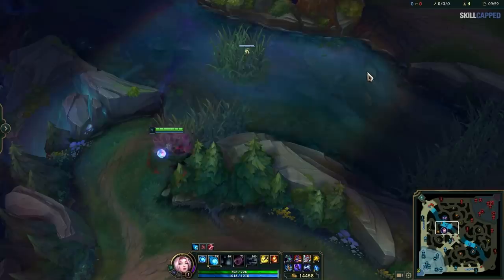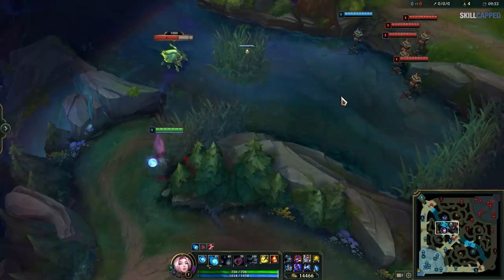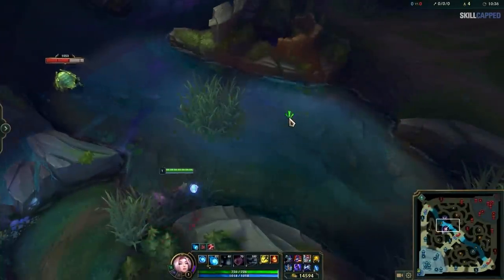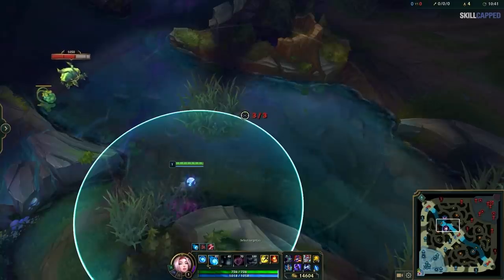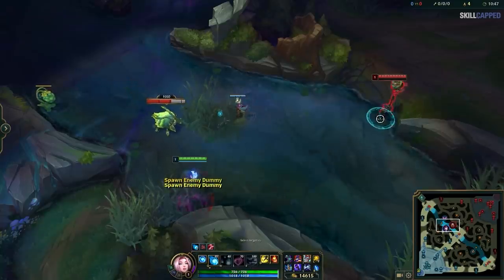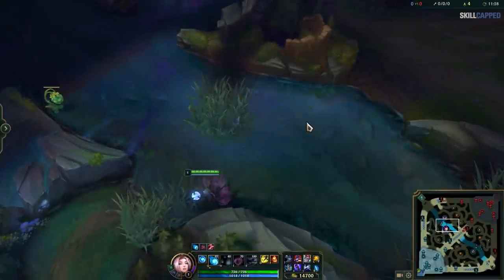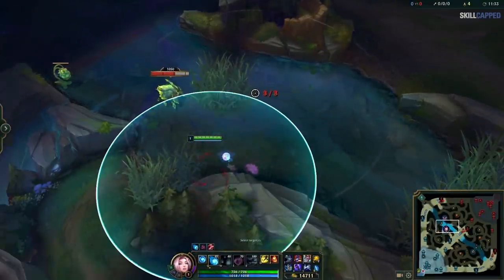Most players wouldn't realize this about the river brush ward, but you will actually not spot enemy players hugging the wall if you don't place it at the edge of the brush. Junglers or roaming supports should take advantage of people's laziness and hug this wall each time they're pathing towards mid. For everyone else, you really need a normal cast keybind for your wards so you can place it correctly. Riot also makes this easier as the indicator changes color whether your ward is going to be in the brush or not.